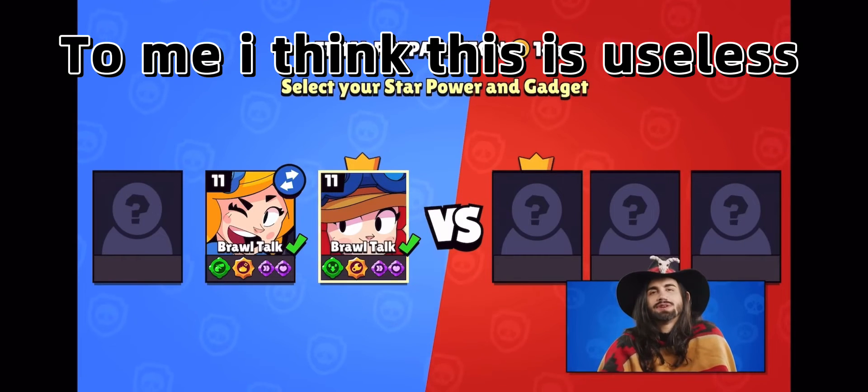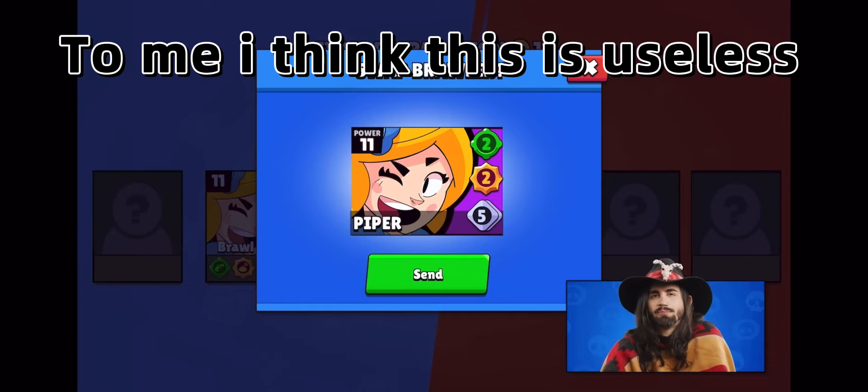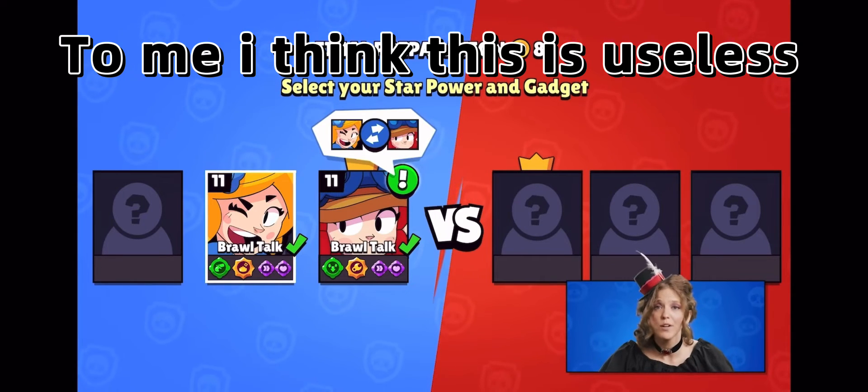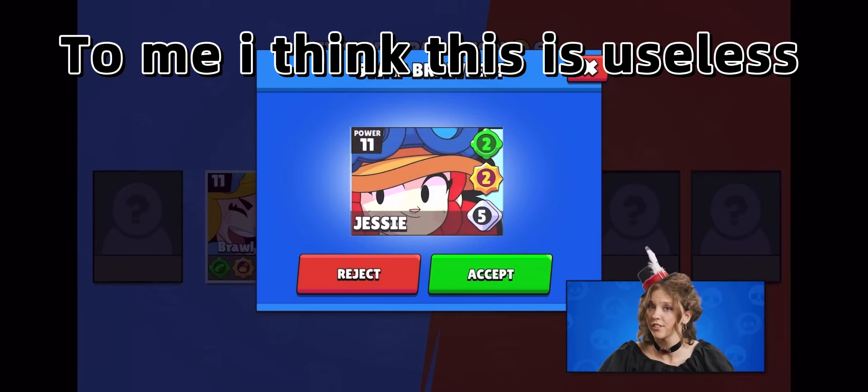You can swap Brawlers in Power League. At the preparation screen, you can either request or receive a request to swap a Brawler. And if everything looks great, you can accept it. That could be a really good idea to secure a good Brawler first, or if they are just better than you with that Brawler.